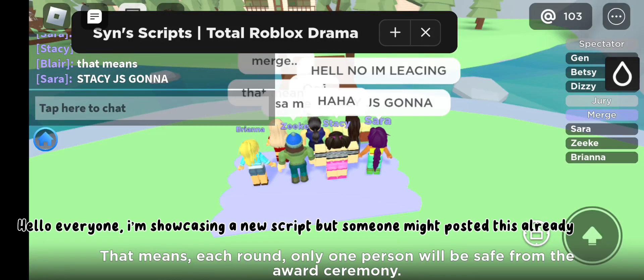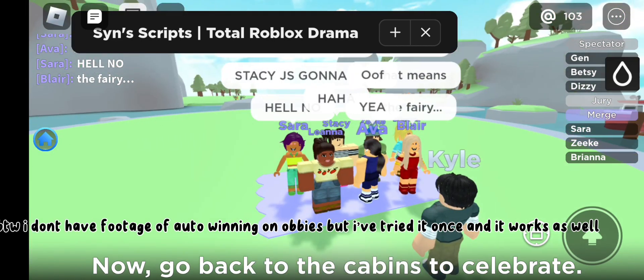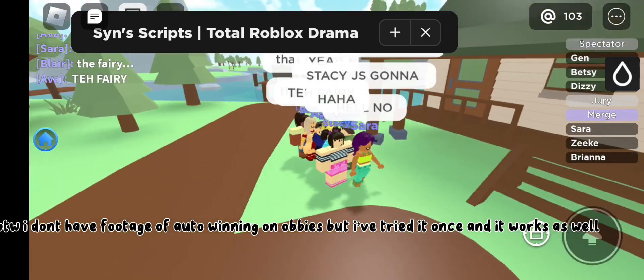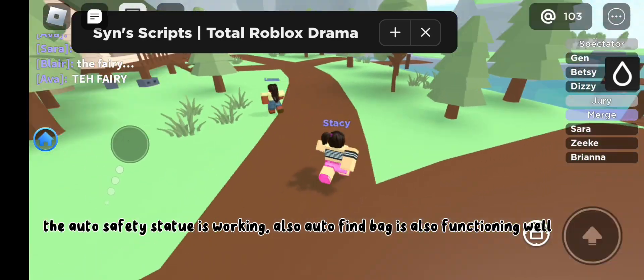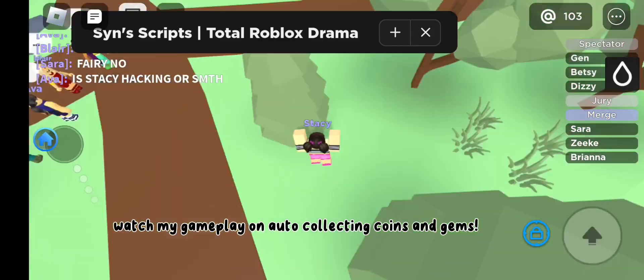Hello everyone, I'm showcasing a new script — someone might have posted this already. I don't have footage of auto winning on obbies but I've tried it once and it works. The auto safety statue is working, auto find bag is also functioning well. Watch my gameplay on auto collecting coins and gems.